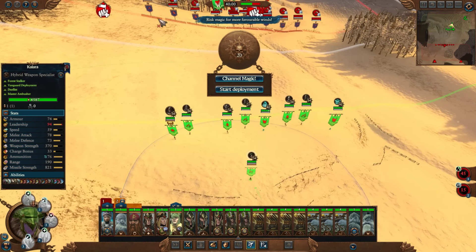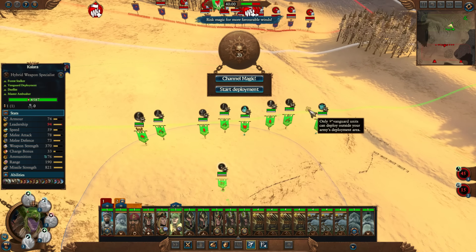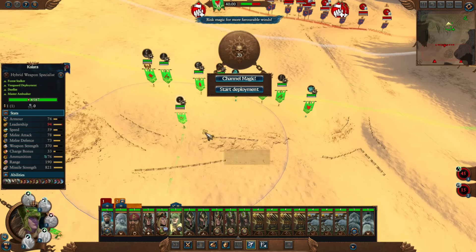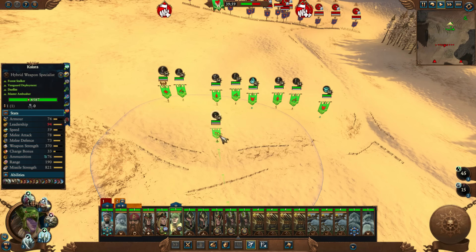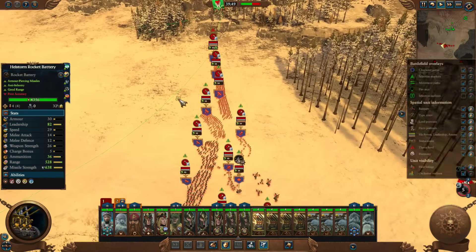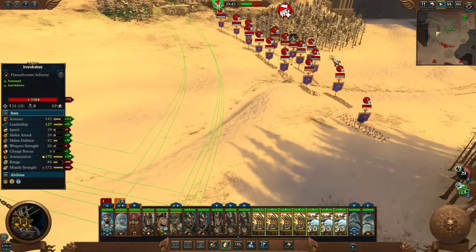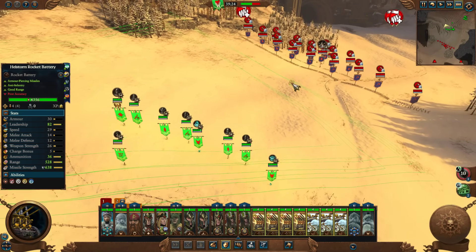What we want is for enemies to all crowd around us here so the Hellstorm rocket batteries can hit them. We'll go kind of wide to begin with, not as wide as they are, then as they come at us and once they've targeted us, we want to get into a blob. If there are any stragglers, we send the fast units to reel them back in. That's how we could potentially lose this battle — by shooting at a bad target, so wait for their reinforcements.